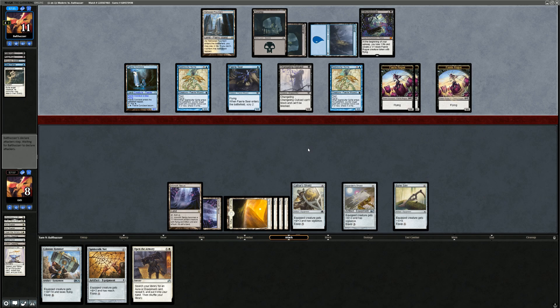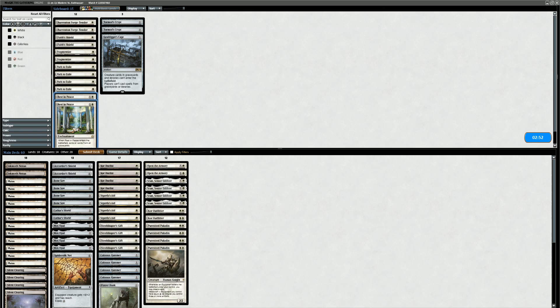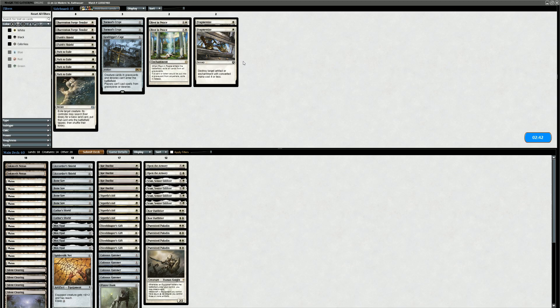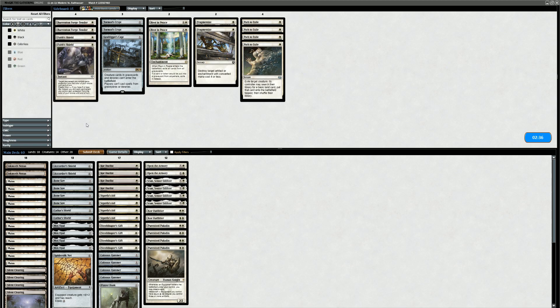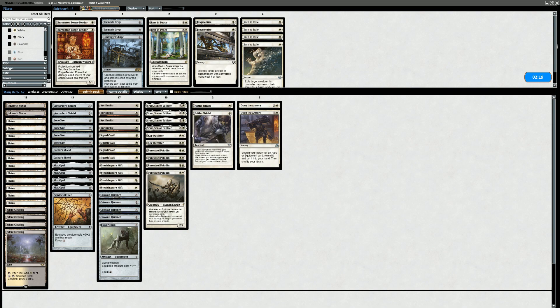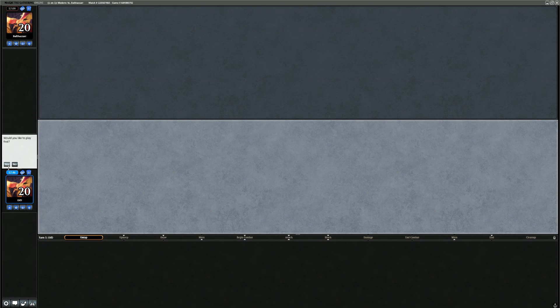Thinking about sideboarding for this matchup — the main card is Faith's Shield to protect creatures from removal. We don't need graveyard hate or artifact/enchantment hate. Fragmentize can hit Bitterblossom but that's too reactive. Path doesn't do much either. So Faith's Shield is the only real consideration. For cuts, Open the Armory and Core Outfitter are the weaker cards. We'll take out one Open the Armory and one Core Outfitter to avoid over-sideboarding. We'll be on the play.